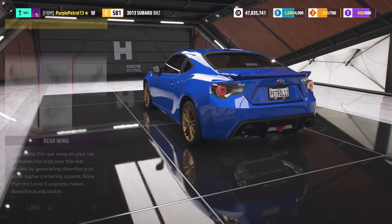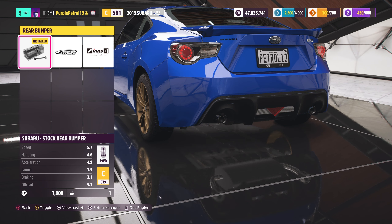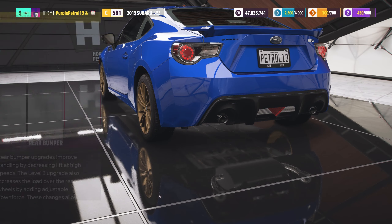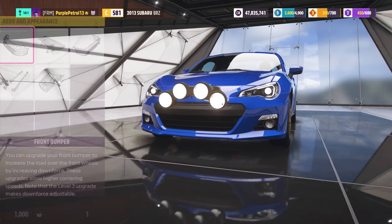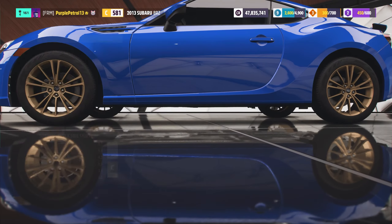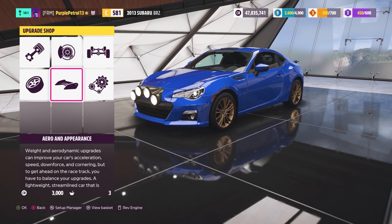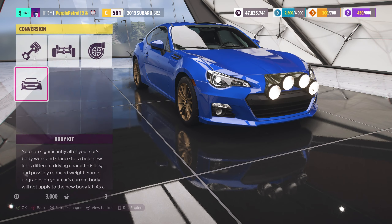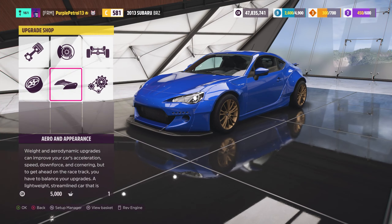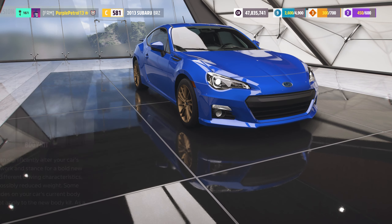Do we want a wing? I'll leave that. What's the difference between that and that? Okay it's slightly more aggressive. No, because that doesn't match the front then. Oh the front - can we do rally lights and something? No. Mud flaps. Oh wow, it has a - wait, can you put rally mods on - no. That is much disappointing.